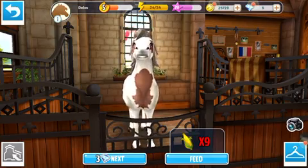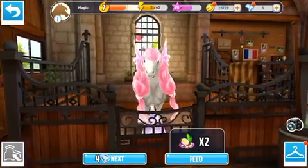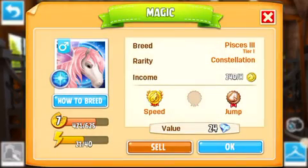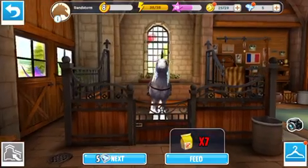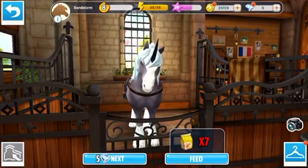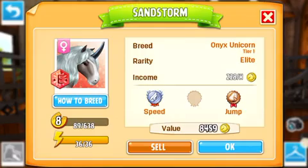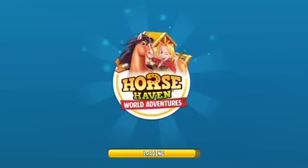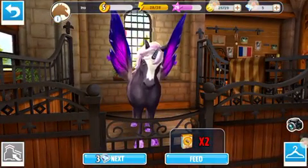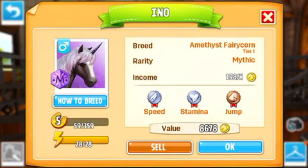I've got Magic, which is my Pisces 3 tier 1 male. Then my very first fantasy horse, Sandstorm — I got the name from Warrior Cats — and she is my tier 1 Onyx Unicorn female. This is Eno, who also needs a new name; do the same thing but with the name Eno. He is an Amethyst Fairy Corn tier 1 male.